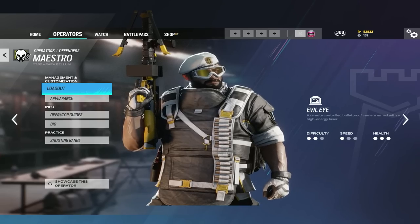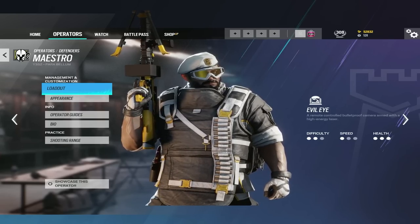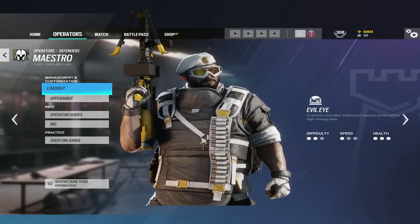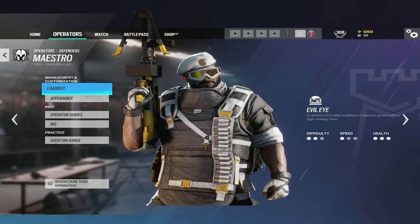The mistake Maestro players make is exposing their Maestro Cams in areas that aren't around ADSs, because it's very easy to get rid of Maestro Cams. You guys should look up some Maestro Cam spots and really pick and choose where you put your Maestro Cams.